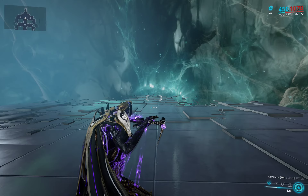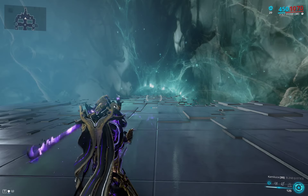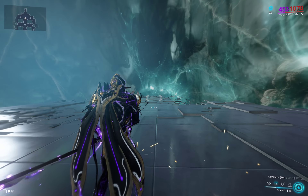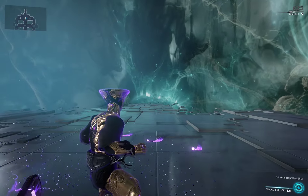So another way to throw an Exodia Contagion projectile is by activating bolt speed. Allow me to demonstrate.